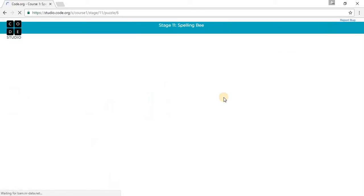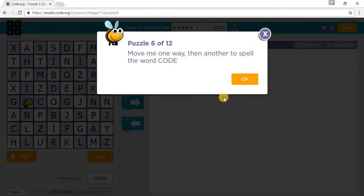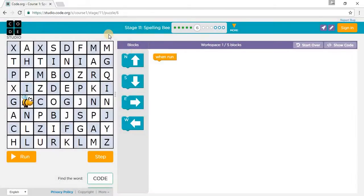Let's go to Puzzle 6. It says: move me one way and then another to spell the word CODE. So 1 east to C, another east to O, then go north, then east to spell E — and we spell CODE.